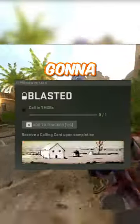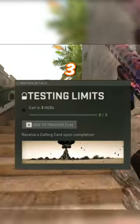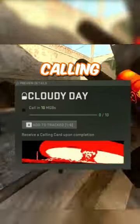After you call in your first MGB, you're going to get the Blasted calling card. After 3, you're going to get the Testing Limits calling card. After 5 MGBs, you're going to get the Nuke Happens calling card. After 10 MGBs, you're going to get the Cloudy Day calling card.